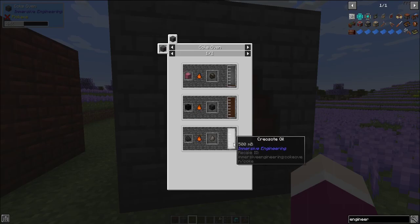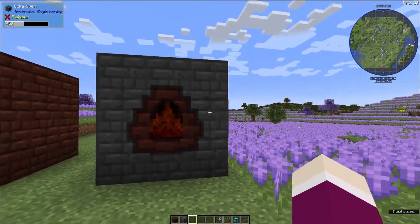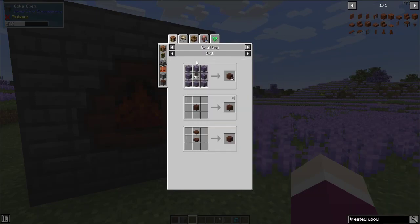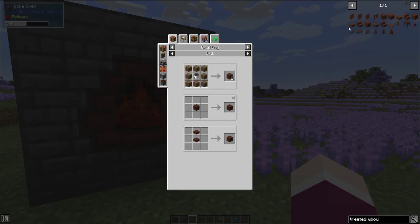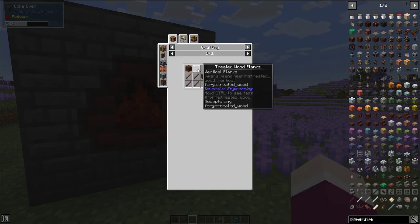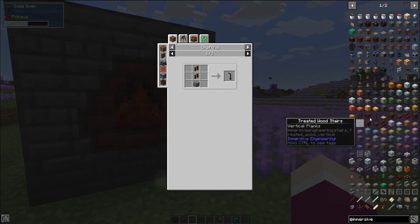The coke oven also provides creosote oil, which you're going to need to get further into this mod. With creosote oil collected from your coke oven, you can make treated wood. Treated wood is made using any type of planks — literally any planks from the overworld, nether, or end — plus a bucket of creosote oil. Treated wood planks are important because you can build almost everything in Immersive Engineering with treated wood planks and treated wood sticks. Turntables, water wheels, windmills, windmill blades, wooden posts — it all takes treated wood.